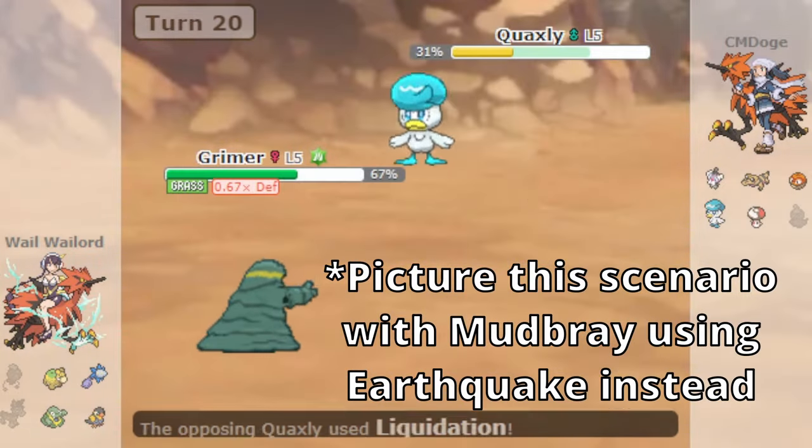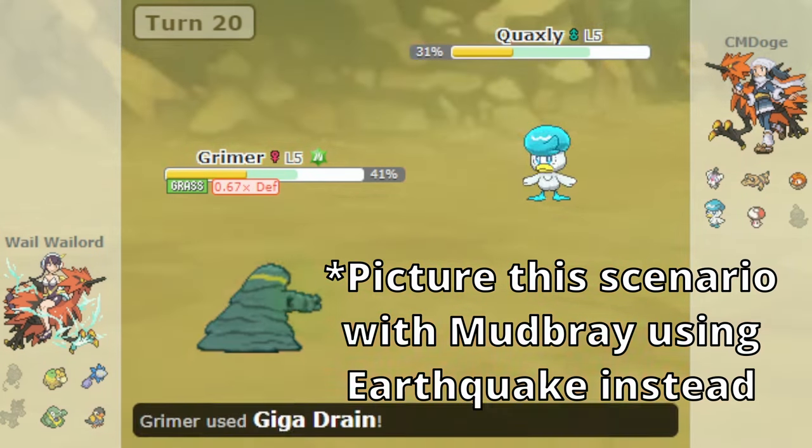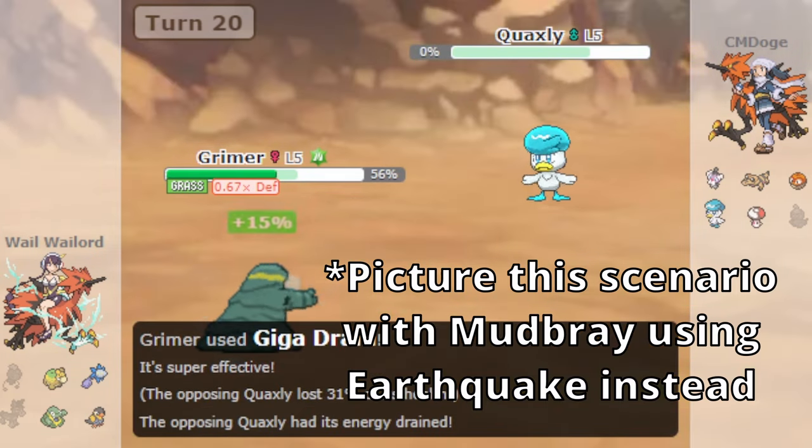Additionally, Giga Drain paired with Tera Grass came in handy when dealing with Mudbray, one of Grimer's top checks in the tier.